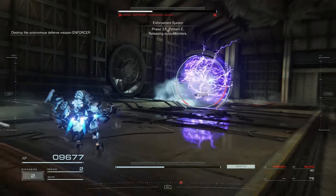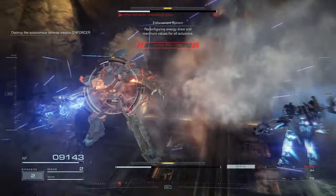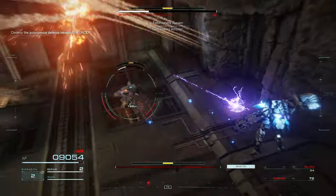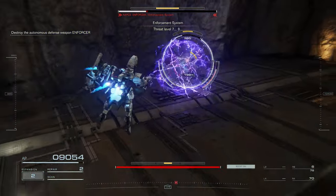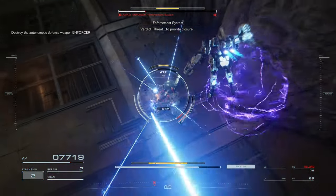The Enforcer — two repair kits. Phase 3.5. Releasing element of energy. Rerouting energy draw and natural damage draw. Correcting 7.8. Correcting fire is closed.